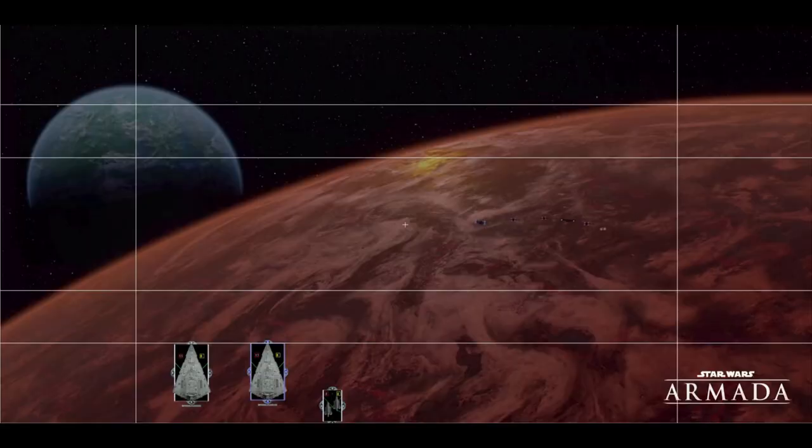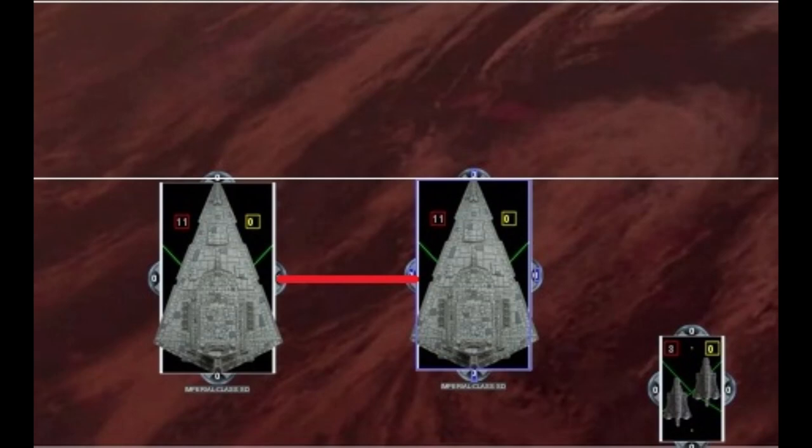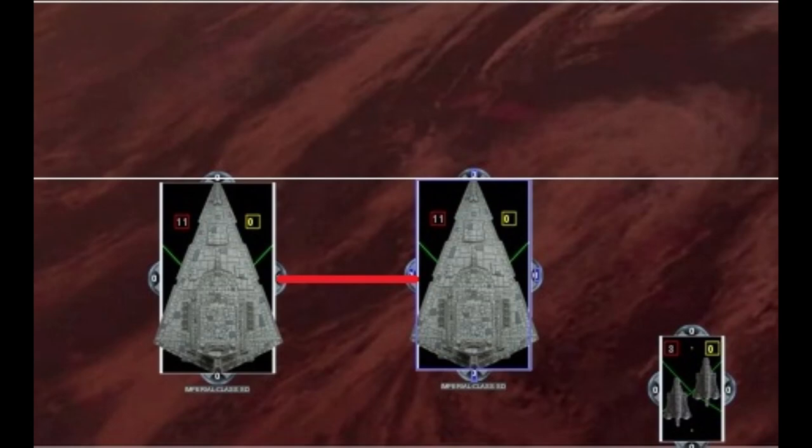For our example today we'll be using two star destroyers. You can use any two larges, but this is the classic version. You'll notice these two ships are basically running parallel to each other, and the distance we're most concerned with is the distance from one side to the other — this red line. I typically like to make that distance at least about distance two. As these two rectangles rotate to pursue left or right, that space gets smaller and smaller. This is because we're moving rectangles, not ovals, and the corners stick out as they rotate.